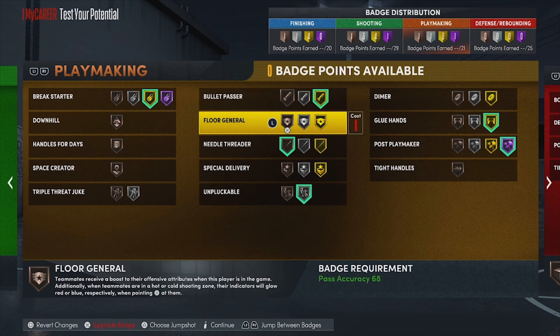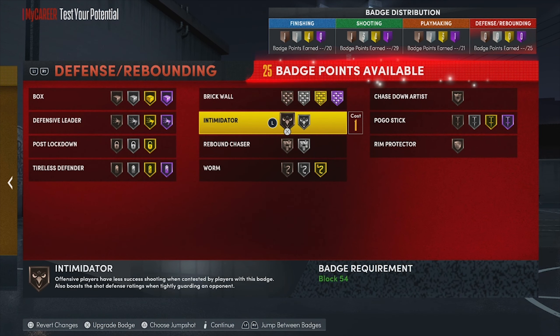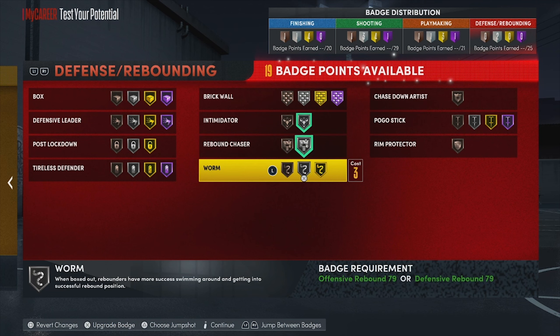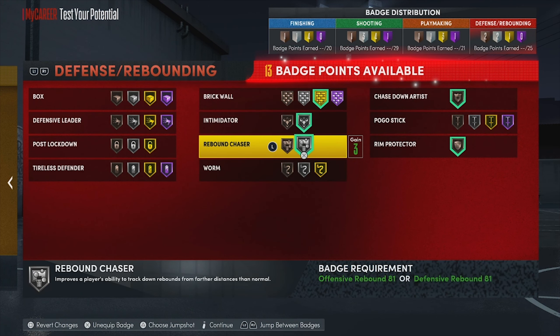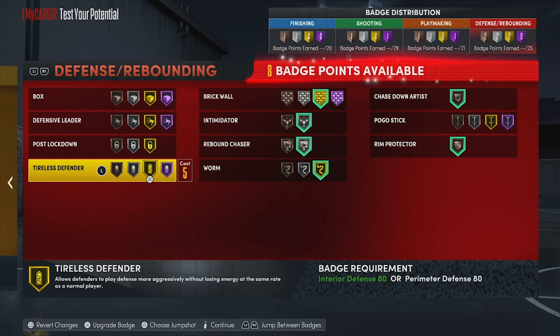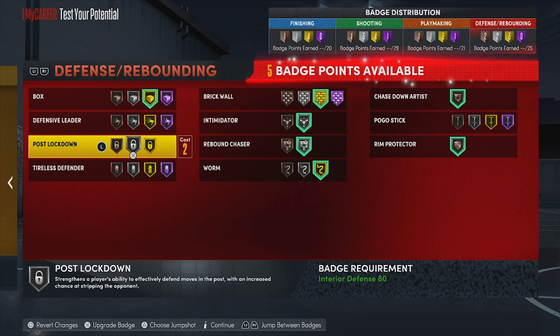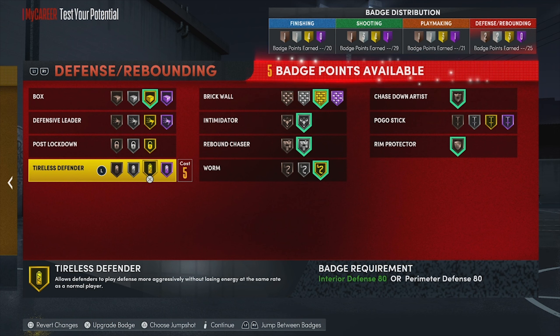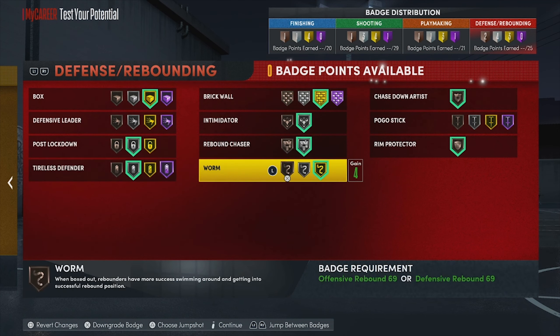For defensive badges: intimidator on silver, rebound chaser, a little rim protector, a little chase down, brick wall so we can pick-and-pop and pick-and-roll, gold worm, and maybe gold box out. That's what we're looking at for the defensive badge setup.